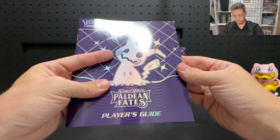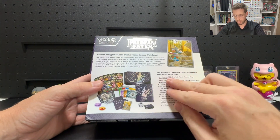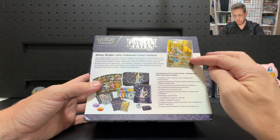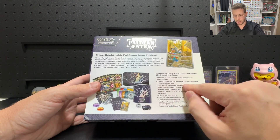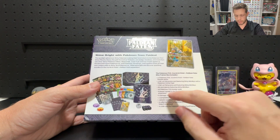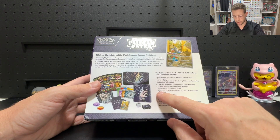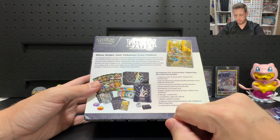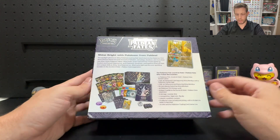How about we get into it? What do we get in a Pokemon Center ETB? We get 11 booster packs of Paldean Fates, a full art promo featuring the shiny Mimikyu with a Pokemon Center logo, and the same promo without the Pokemon Center stamp. We get 65 card sleeves featuring shiny Mimikyu, standard energy cards, player's guide, damage counter, flip die, condition markers, a collector's box to hold everything in, and the code card for the TCG.